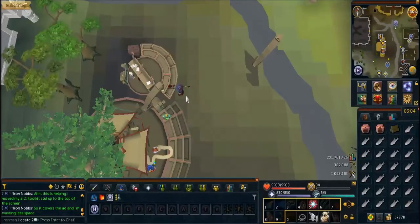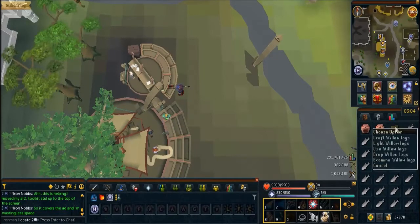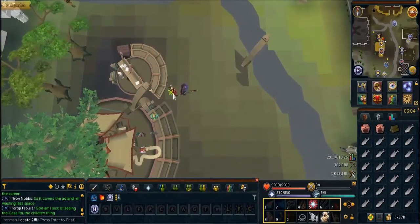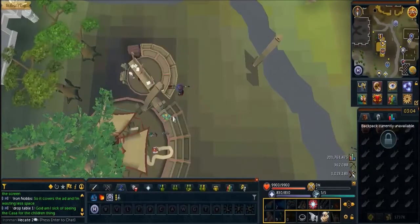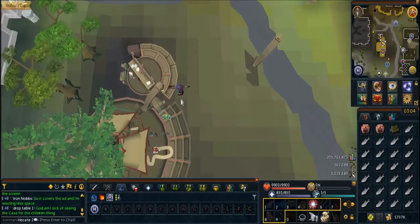Hello and welcome to my three-tick cooking guide. This method requires a little bit of manipulation of your interface. First things first, you always want to do all of your cooking at Barbarian Village, because every time you go to light another log, you only have to step one square and it'll automatically put you back, and from this distance you can already access the bank. So there's only ever one square you have to walk when relighting the fire.